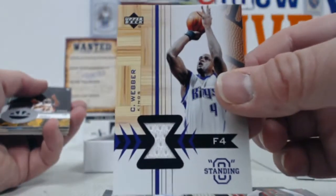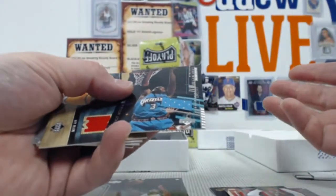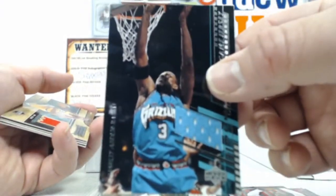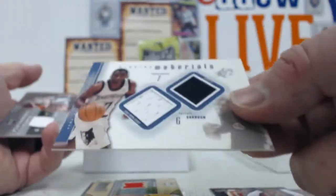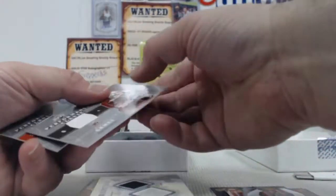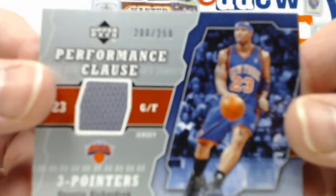We got C-Web, nice. Speedy Claxton jersey, Sharif Abdul-Rahim relic, Ray Allen, Terrell Brandon dual relic. And a couple more — Bogut out of 250 and Quinton Richardson out of 250.